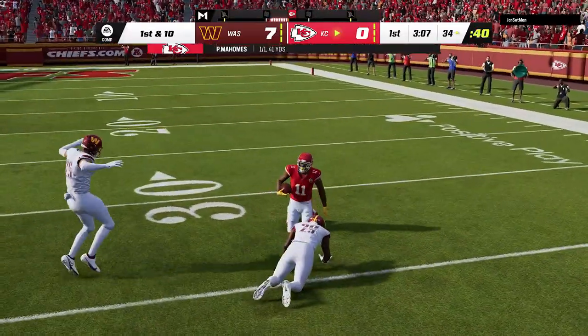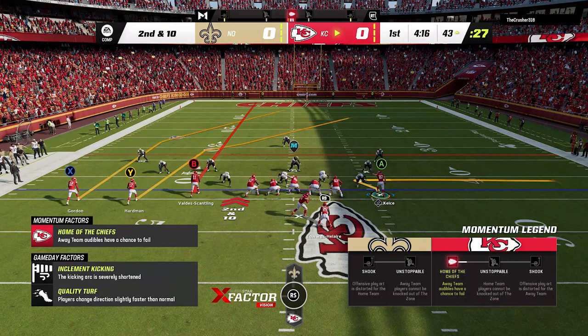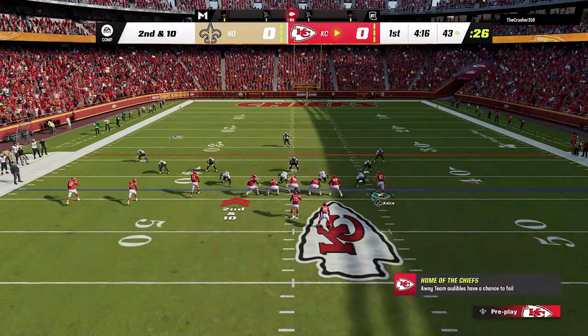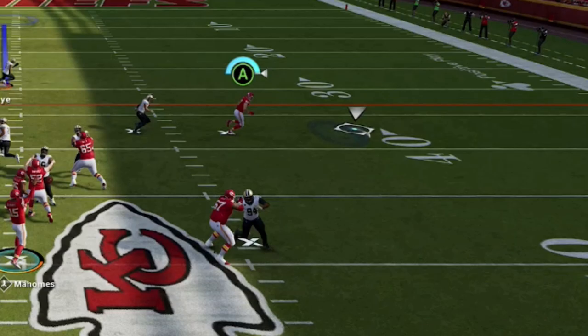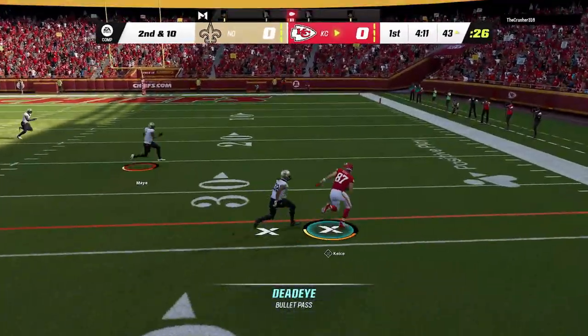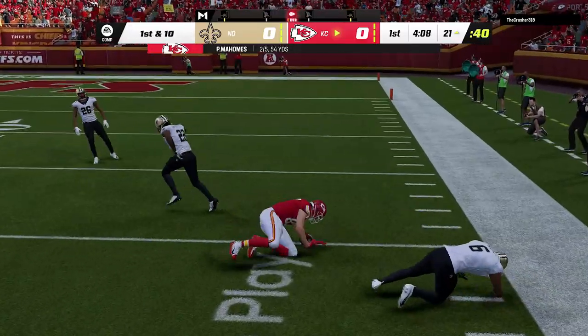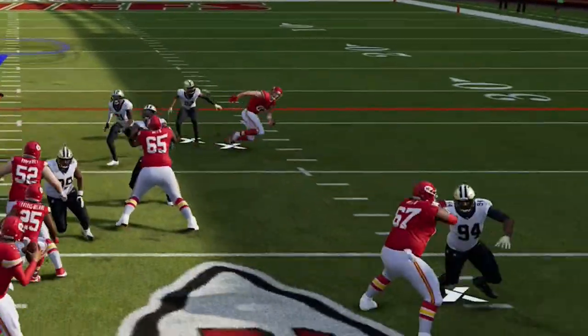If you know your opponent is running man coverage, the most successful checkdown is to put your tight end on a zig route — you have to motion them out. You still have the deeper route option, but if somebody is sending a crazy man-zero blitz, the zig route is really the best man beater in the game. Look how much separation he gets. No matter who you run that with, that receiver gets open — it's just the way this game is designed. Zig routes make every DB bite as if they're covering a drag.